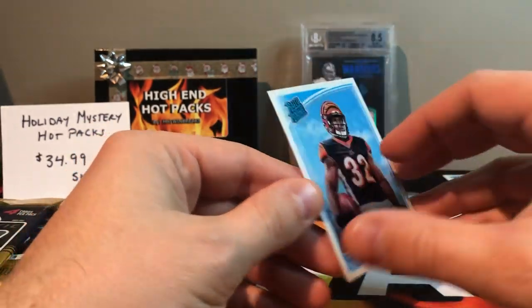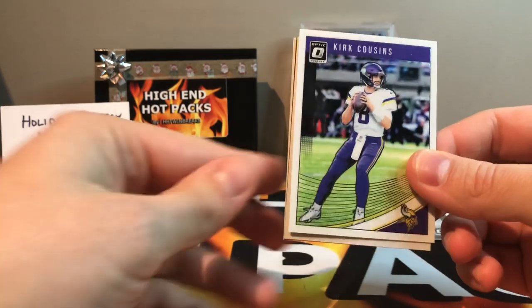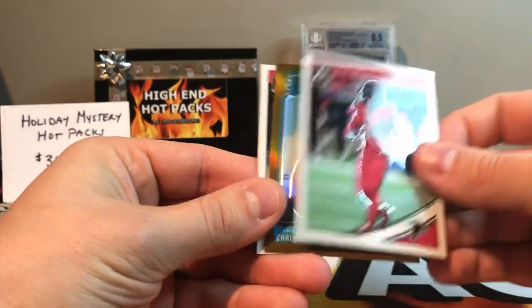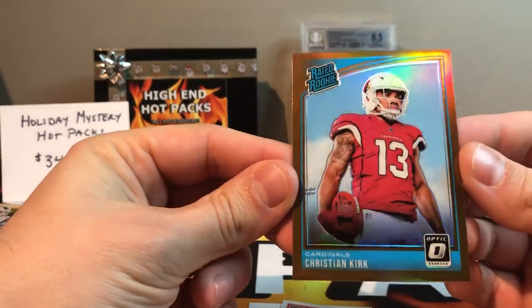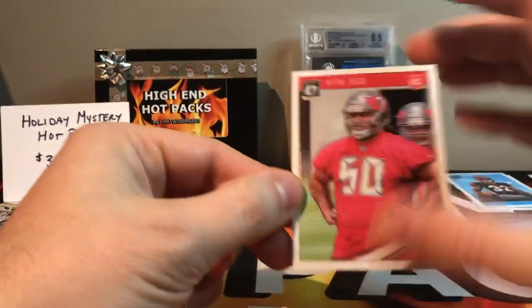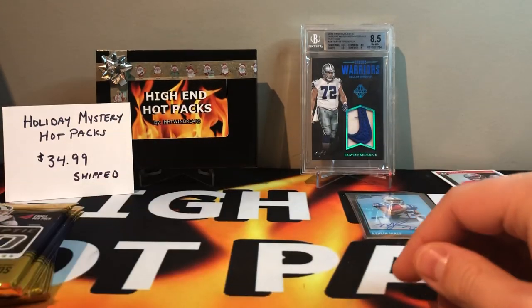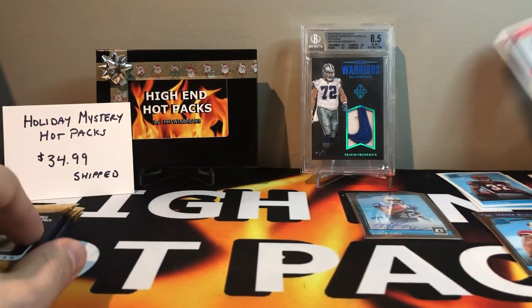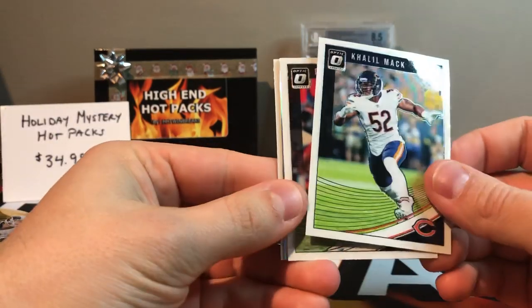Mark Walton rated rookie — got in trouble again, this guy. Some people just can't get away from the law. Got Kirk Cousins, Vic Beasley — that's a nice one. Got the bronze Christian Kirk rated rookie — nice. And we got Vita Vea rookie, he just caught a touchdown pass, that was pretty funny. Not a rated rookie but it's a rookie card. So far it's loaded with lots of rookies. Got Khalil Mack.